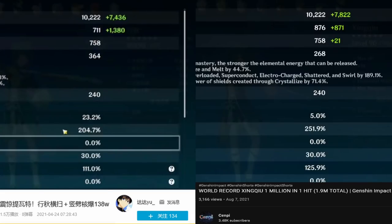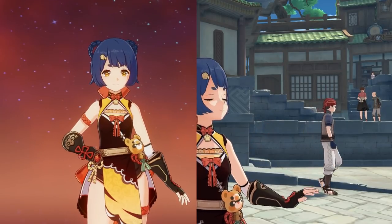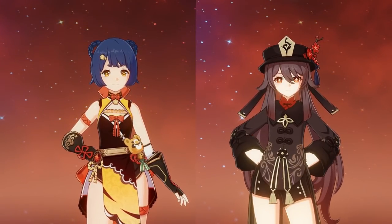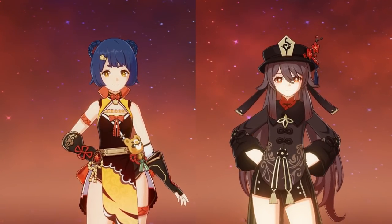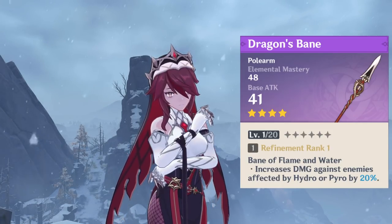Personally, I don't think it's worth the money, but to each his own. Dragon's Bane is also worth a mention. Usually it's seen on Xiangling and Hu Tao, and it's a great option as it boosts the reverse vaporize damage, and even without reactions they get a sizable increase in damage. But it's also a great weapon for a reverse-melt Rosaria, thanks to its Pyro Bane.